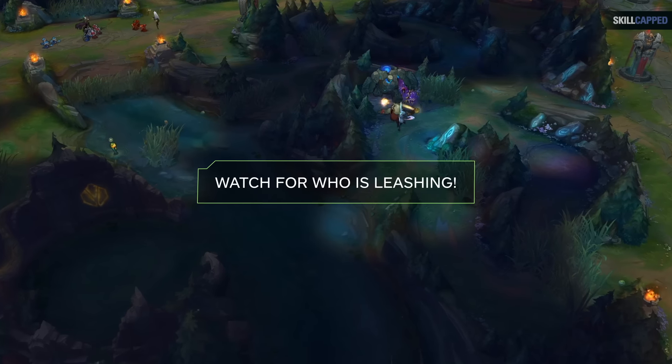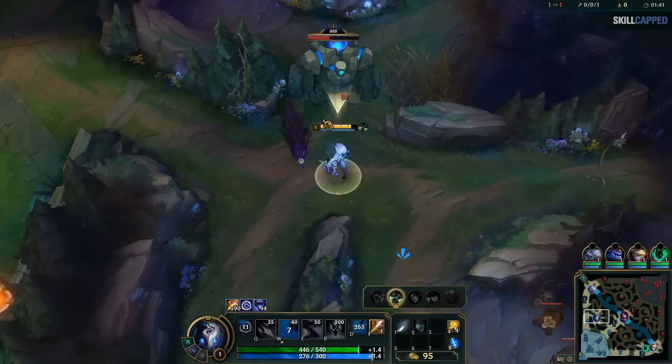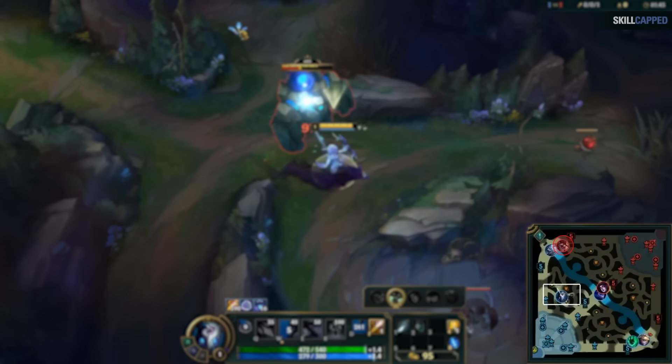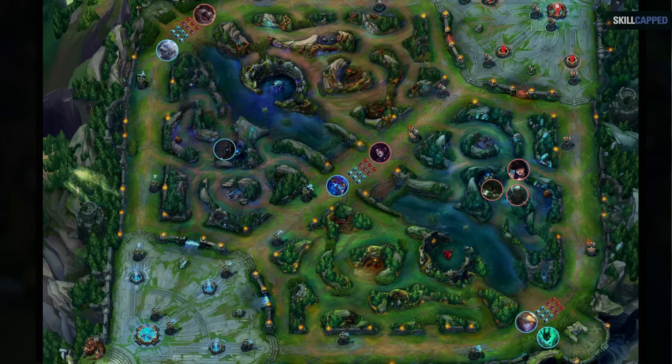One of the most important things you can learn early in your jungle journey is to watch who on the enemy team leashed. For example, if the enemy bot lane doesn't show until 1:53 but their top lane does, that almost always means enemy bot lane leashed their jungler at blue and he'll be pathing top. This is super valuable information — if you're headed for the opposite side, you can gank or move in the river without worrying about the enemy jungler interfering. It's a great habit to build early on even if you aren't fully utilizing it yet.